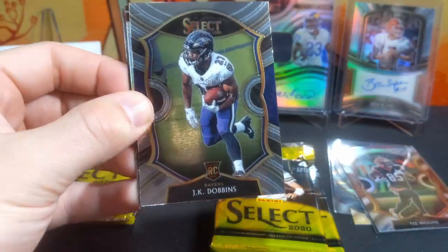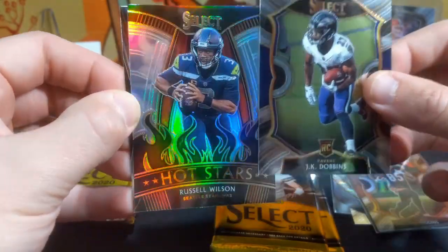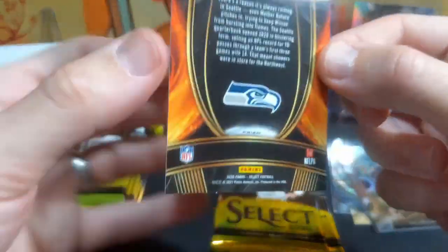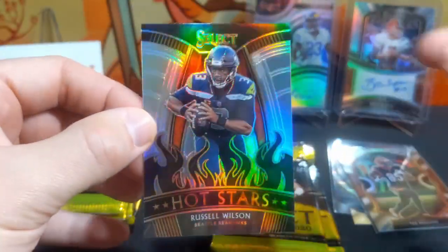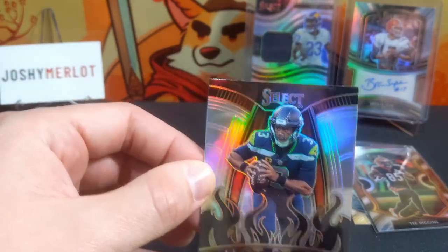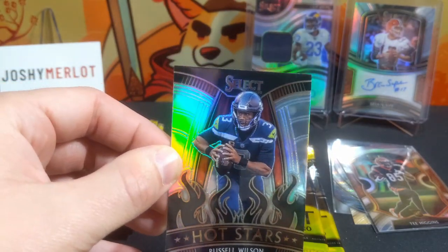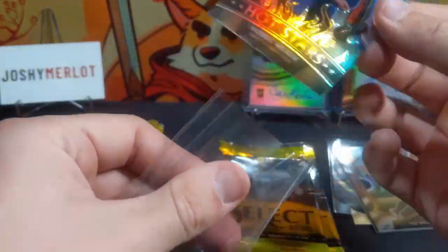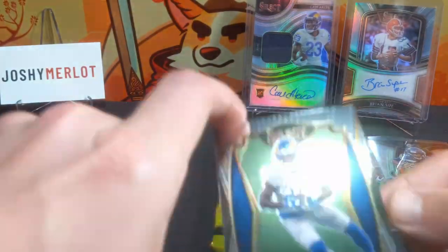Utah Gross Matos, JK Dobbins — we have another silver. It'll say prism if it is silver. A silver insert with the hot stars on Russ — Russ is cooking! He's cooking and the gas is on high. Sauteing — Pete Carroll said you better trade me unless y'all let me throw the ball. I don't know what the value is of that, but that's cool. And then the Cam Akers.